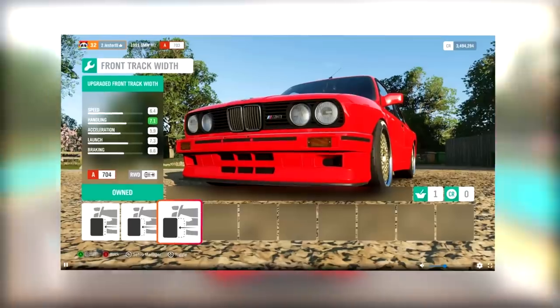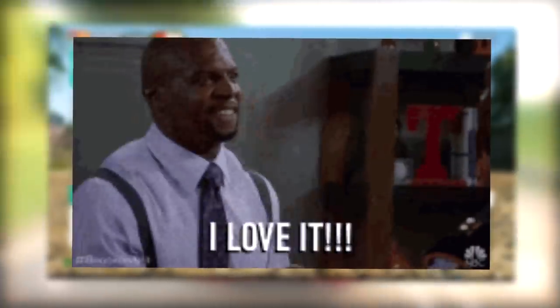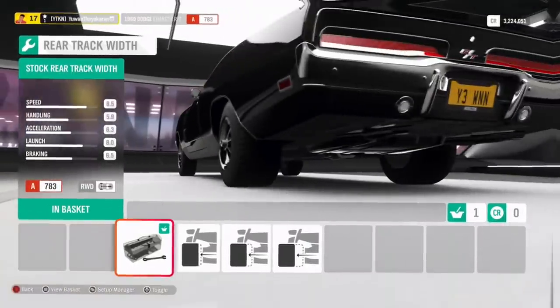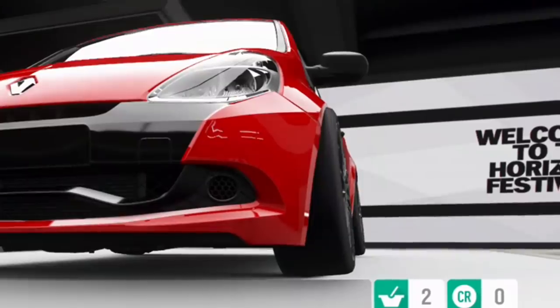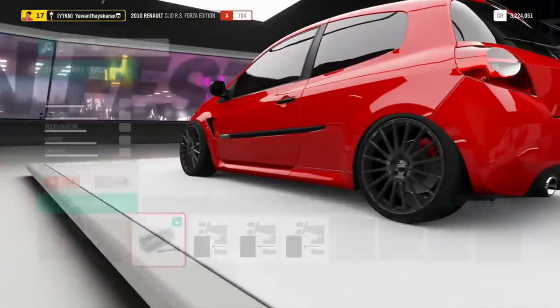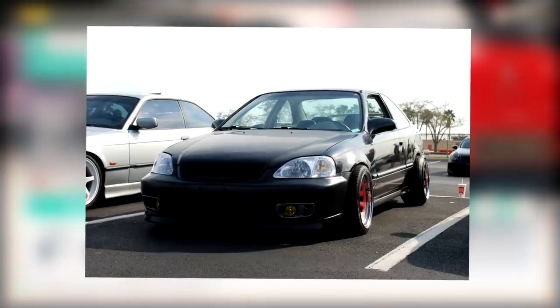Number eight: better fitment. The ability to change up our fitment was introduced in Horizon 4 and it's a feature we all love. Unfortunately a lot of the time the fitment doesn't even come close to touching the arches, as you can see on this Dodge Charger. But comparing that to the Renault Clio, the fitment is incredible — it literally pokes out of the arches. So I wish that Forza could extend the fitment to go past the wheel arches, as it can sometimes look incredible on a car.